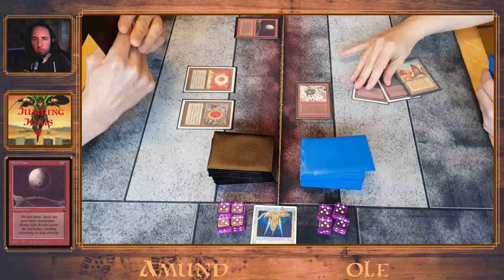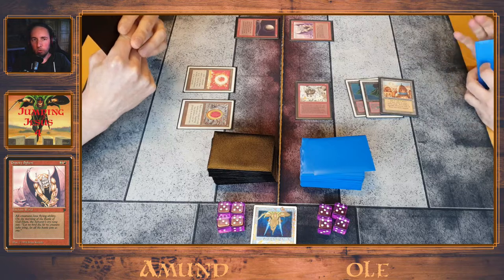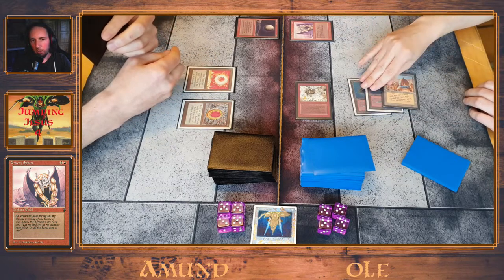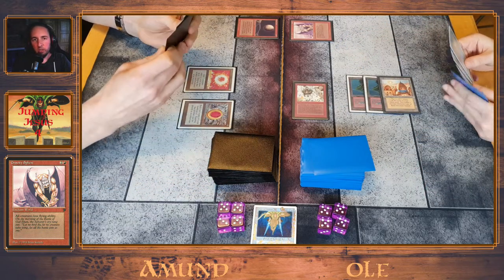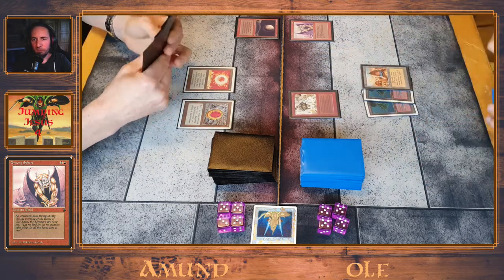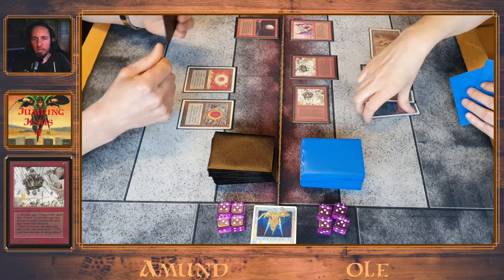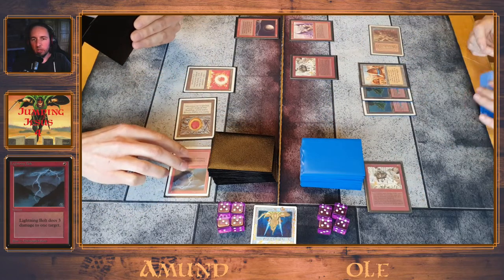Tapping a tree for a Gravity Spear. Now all creatures with flying lose flying, but you can still activate the Goblin Balloon Brigade and give it flying because of rules and layering stuff. Another Balloon Brigade comes down, and he eats a Lightning Bolt.